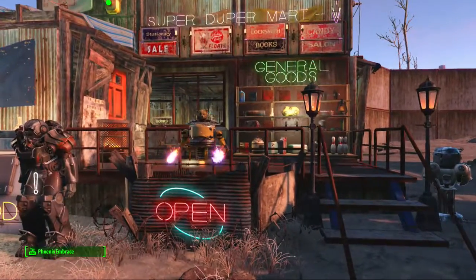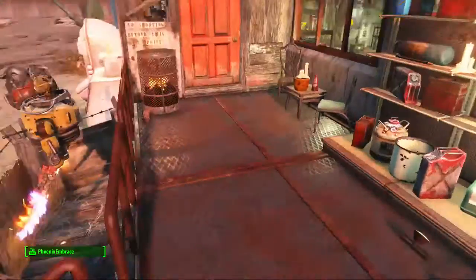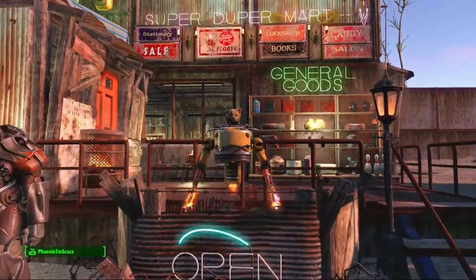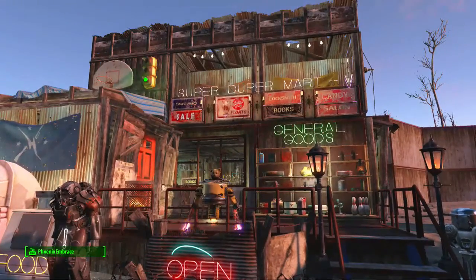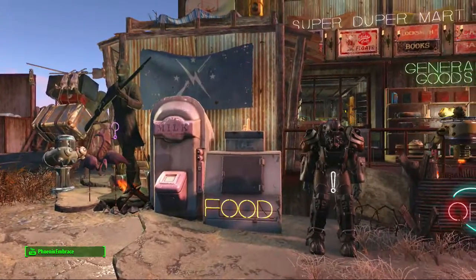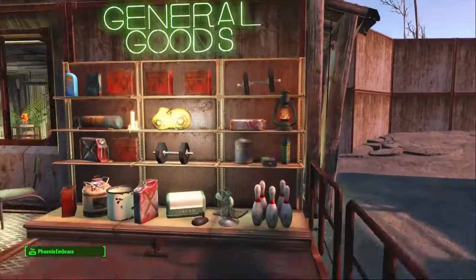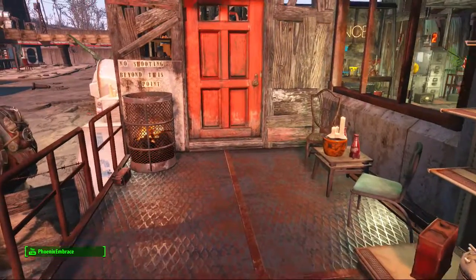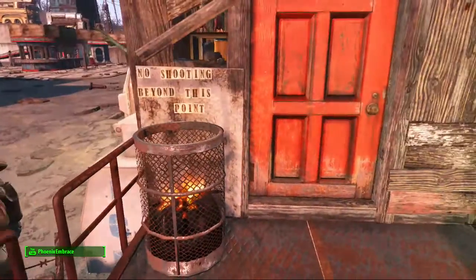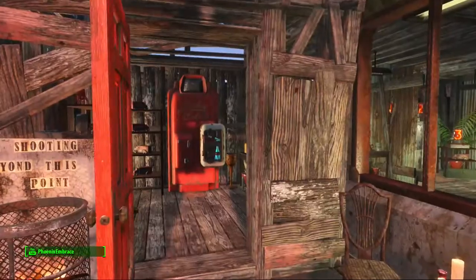He had a live guard out front — they have those little mats you can put up and a guard will stand on it. We don't have mats, so I put one of my little robot guys there instead. I don't think he had anything out front like that, but I decided to do it. He had a shelf out here with all the stuff on it and a couple of chairs.